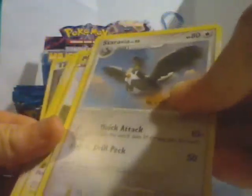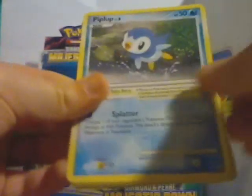Warp Point, Cypher, Saravia, Pikachu, Piplup, Energy Search, Eevee, Turtwig, Duskball, and your rare is Unknown P. I didn't know that was a rare.